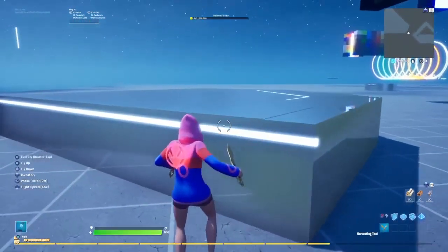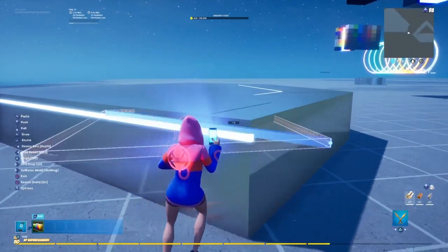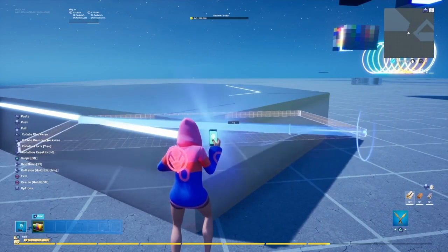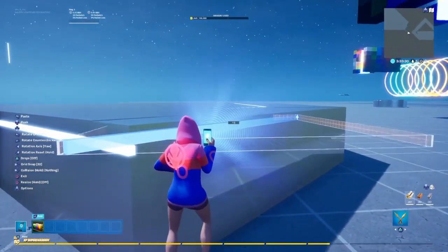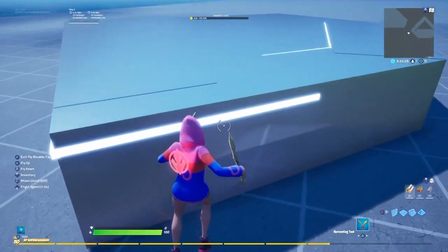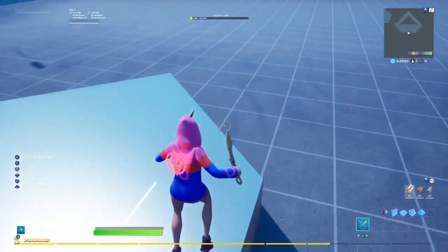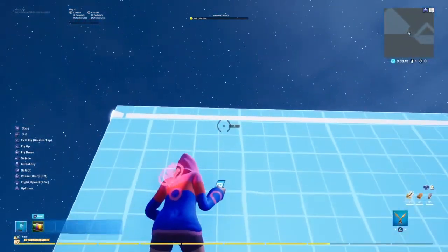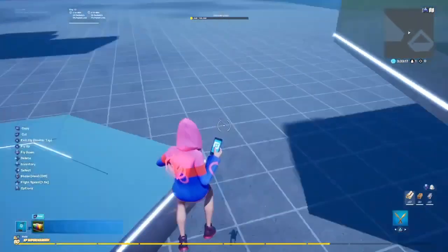For this side right here, all you guys need to do is take this and rotate it — the same thing we did before. It's literally simple. Take it, put it just like this, and you can see we just did the side. You're going to do this all the way around. I did the same thing to the bottom part — literally without putting in the top, you just put in the bottom and it's perfect.